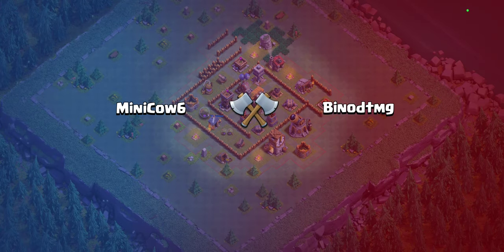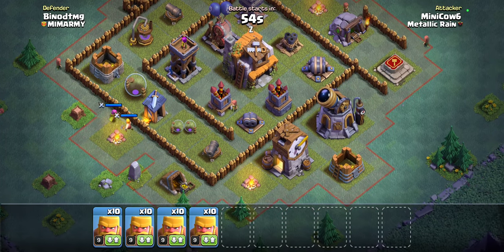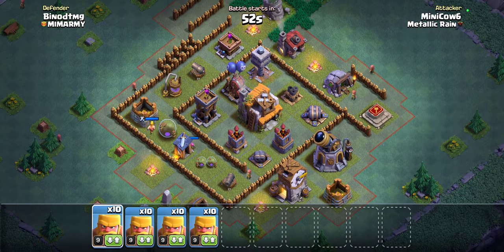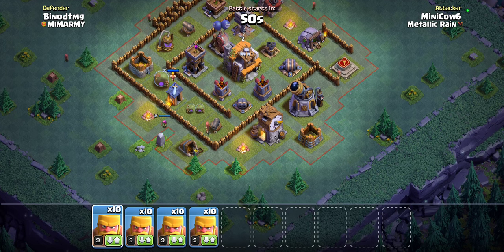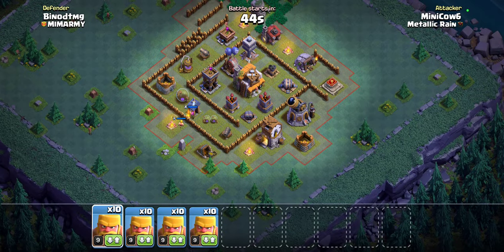It's very difficult to get a two star at Builder Hall 5. I think as long as you're going for one stars — oh, but if you can get a two star, I think we can get one here. It might be difficult based on the pathing. I do want to use the bomber, but I know the bomber is bait, so we're not going to.